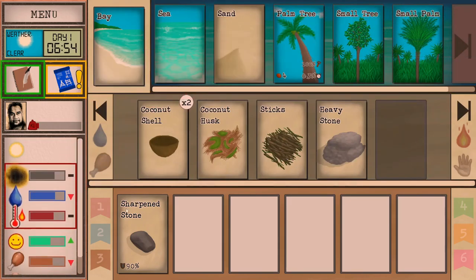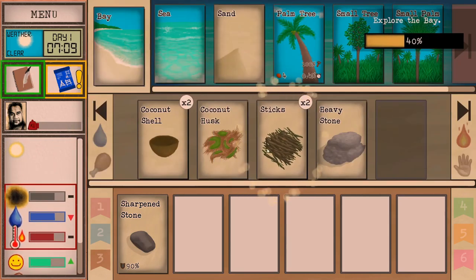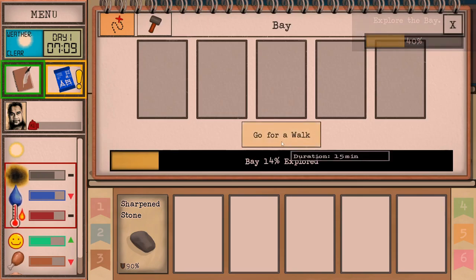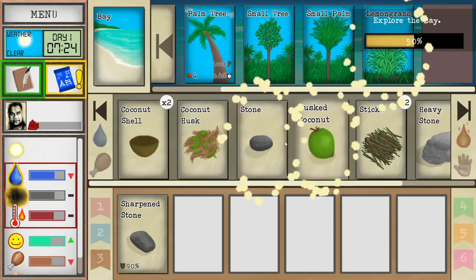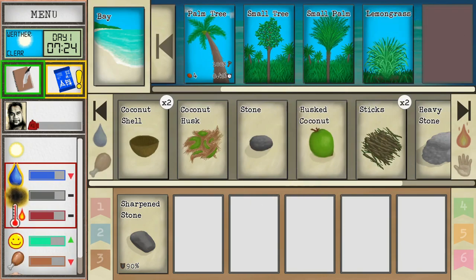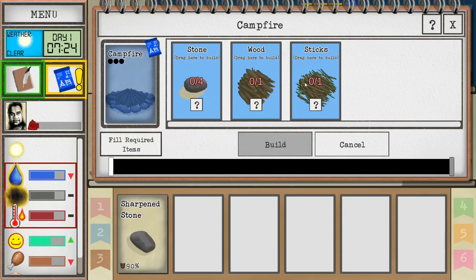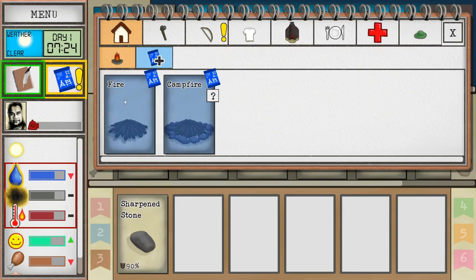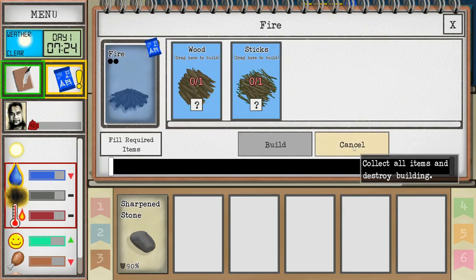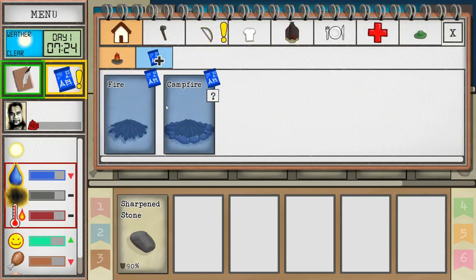We'll leave the shells on the ground and do a little exploring. Sticks - good. What we want is wood, that's the thing we're really looking for. We'll take the stones too - we need four stones for a fire pit. The campfire here requires four stones, some wood, and sticks. Whereas the normal little campfire is just wood and sticks - I'm not sure what the real difference is between those two, other than maybe this one sticks around a lot longer. We're doing well on our journal.